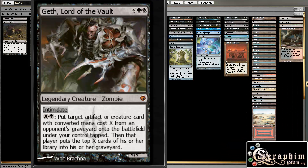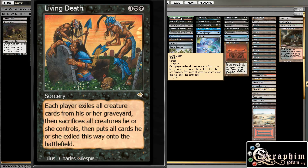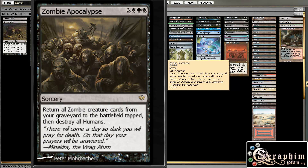Here are those Living Death style effects I was talking about. Living Death itself — it's a Wrath plus gets all your zombies back from the graveyard. Patriarch's Bidding just gets all your zombies back. And then Zombie Apocalypse does the same thing — brings a lot of zombies back, and if people have humans it kills those, so that's pretty decent as well.